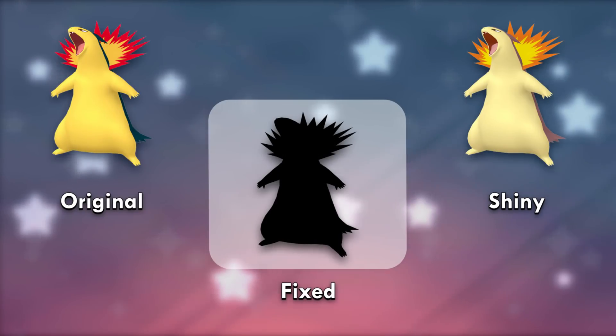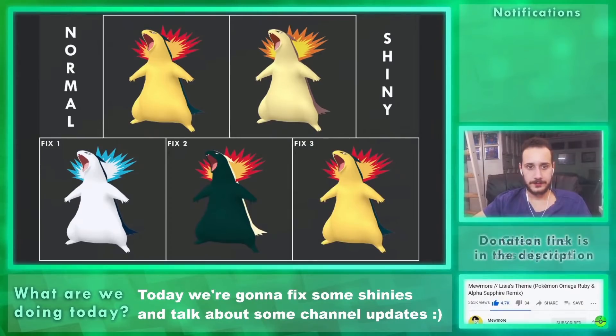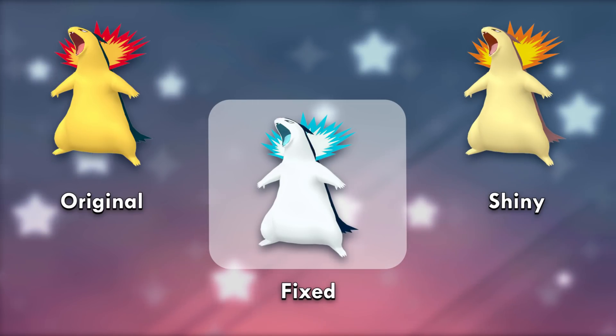Typhlosion's shiny is pathetic. Blue fire is always the direction we want to go in. Then an inverted version with the patterns of a honey badger, and then a pink one that seems like something Game Freak would do. I didn't even need a poll — the first one was easily chat's favorite.